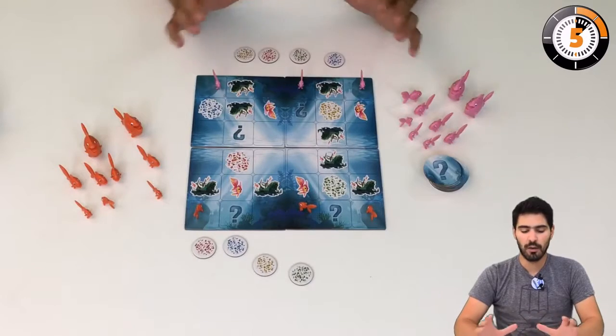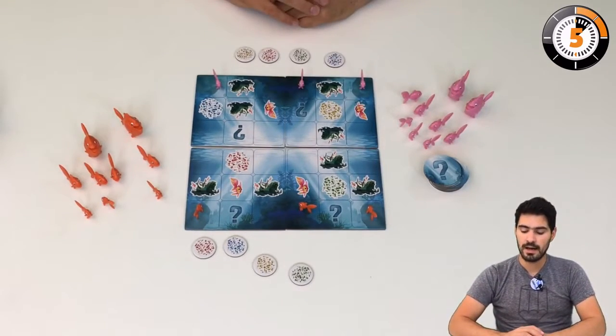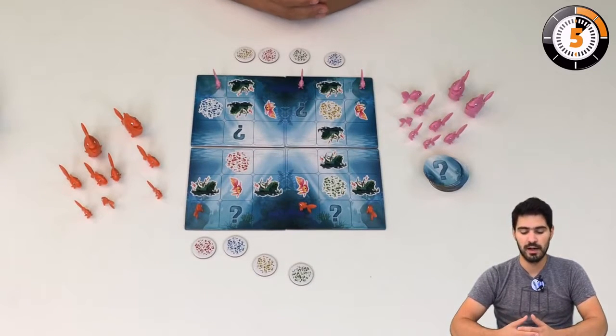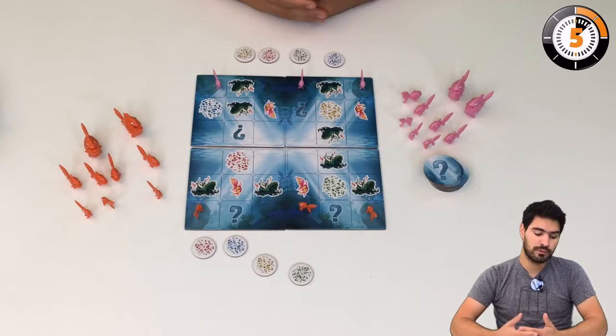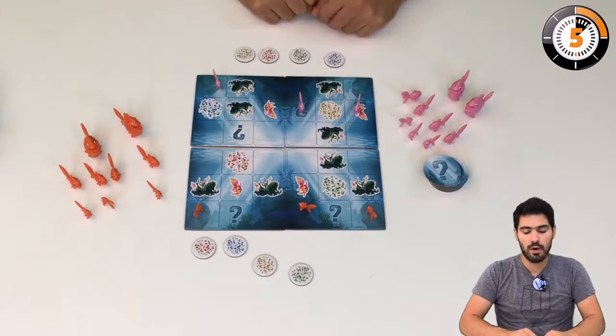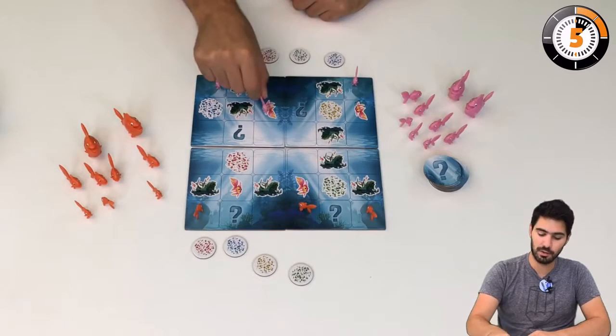Basically, we are going to set up the board with some fish at the beginning. To play, we're going to move fish around. You have either two moves of one square, like so, or you may move one fish by two squares, like so, or like so.